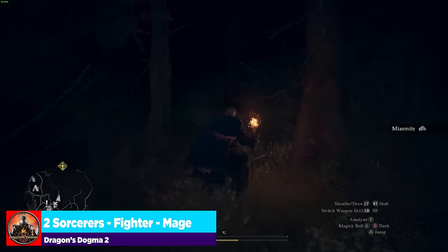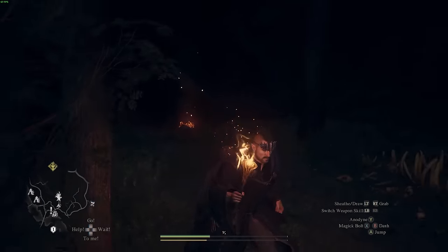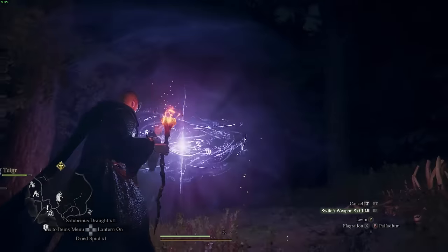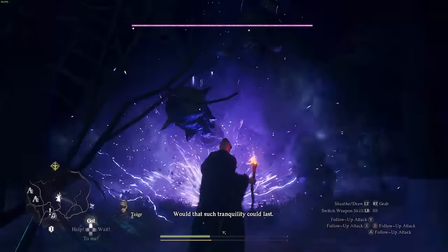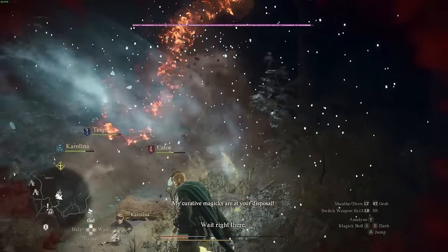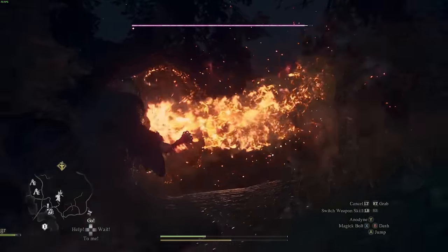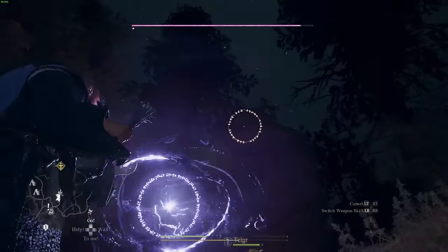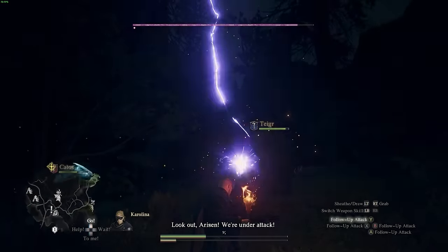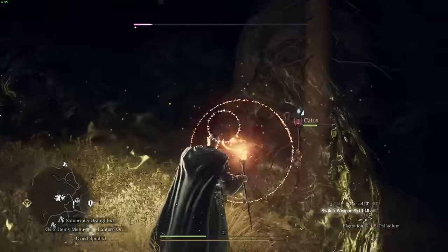Another basic one is two sorcerers, a fighter, and a mage. You could even go three sorcerers with one fighter pawn to quote-unquote tank for you — make sure they have a shield and the ability to draw additional aggro. Then you as the sorcerer choose spells that overlap with some of your pawn choices to help them out. What I like about this is that you as a sorcerer can spot-choose when you want to help cast a spell, which is a little better than the AI doing it. The AI will sometimes choose crappy spells to overlap, but when you control that mechanic you can really jump into something really hard.